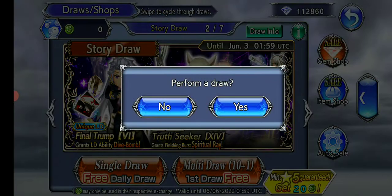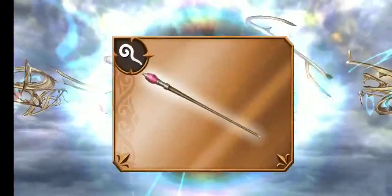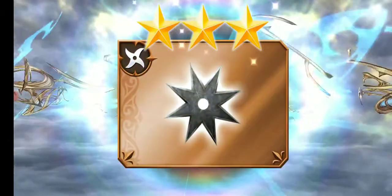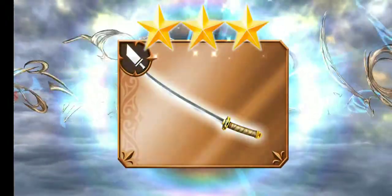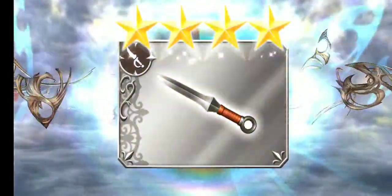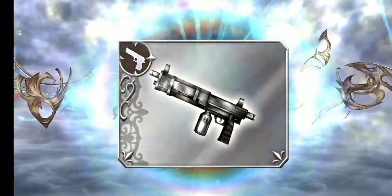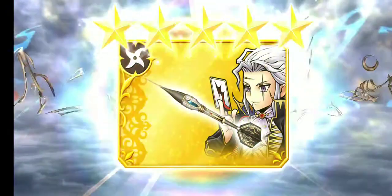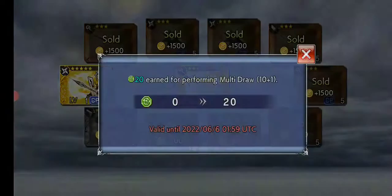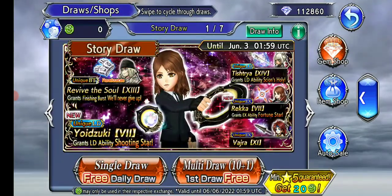I have everything here, might as well do the multi and get it over with. It's a blue, so it's probably nothing. My luck this month hasn't been all that great, but hopefully tonight can turn that around. Two power stones — that's basically the second wish for there.